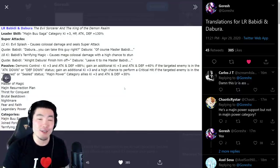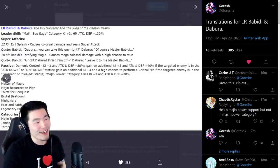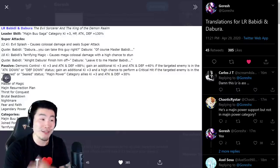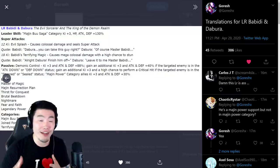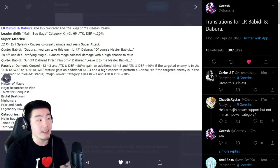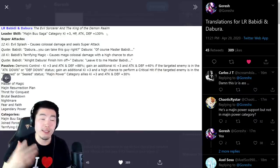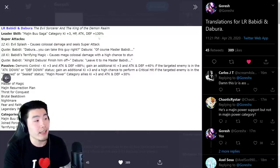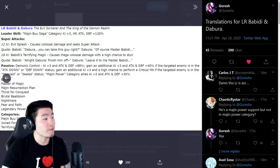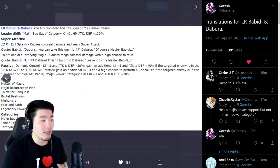Let's pop over to the details. A huge shout out to Goresh as always for the amazing translations. The name is LR Babidi and Dabura. The leader skill - 'The Evil Sorcerer and the King of the Demon Realm' - is Majin Buu Saga category ki plus 3, HP attack and defense plus 130%. That 130% is usually reserved for summonable LRs, so it's interesting and good that free-to-play units are getting that. The 12-ki super is Evil Splash, which causes colossal damage and seals super attack. The 18-ki is called Babidi's Terrifying Magic, causes mega colossal damage, and has a high chance to stun the enemy.